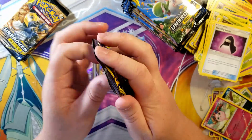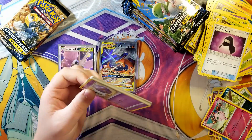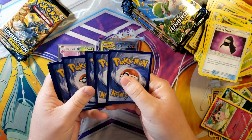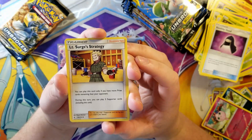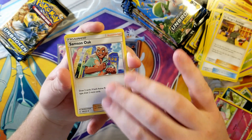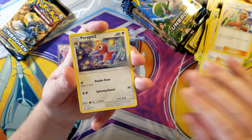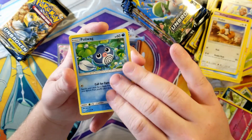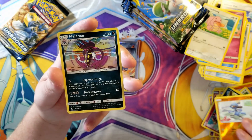We're getting down to the end of the left side of the box. Still only pulled two GXs. Here's a white coat card - four to the front. Psychic, metal energy. First white coat card in like six packs. Lieutenant Surge's Strategy, Samson Oak - I love that card. Draw two cards of both active Pokemon around the same type, draw two more. That could be convenient situationally. Raichu reverse and a Malamar holo.